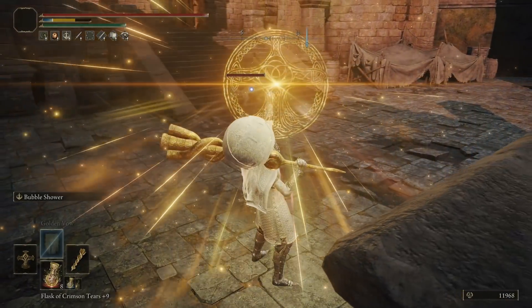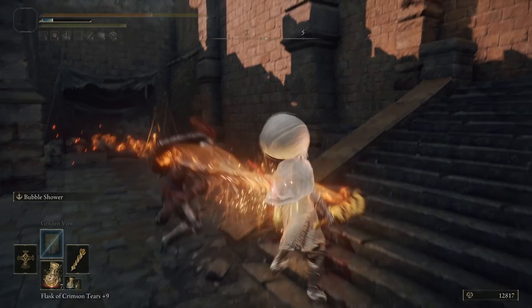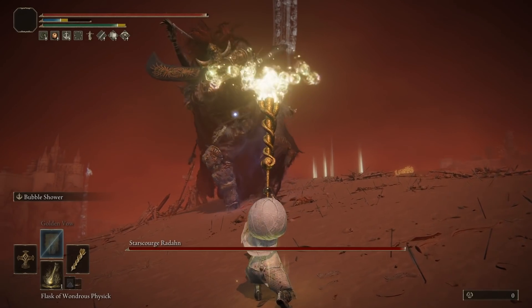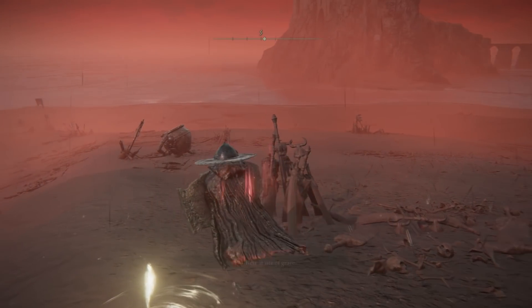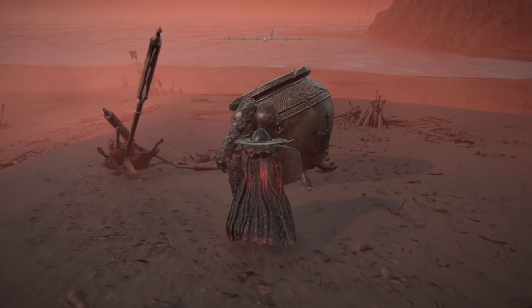Next is possibly the most important Talisman, but it requires quite a bit of a questline done to acquire it, and that is the Shard of Alexander. This boosts all weapon skill damage by around 20%. Of course, Bubble Shower counts as a weapon skill and so it gets boosted. To acquire this for yourself, you must first complete the Radahn boss fight in Caelid, and afterwards go to the Site of Grace that you unlock post-battle to find Alexander, the Great Jar Warrior, feasting upon the dead.